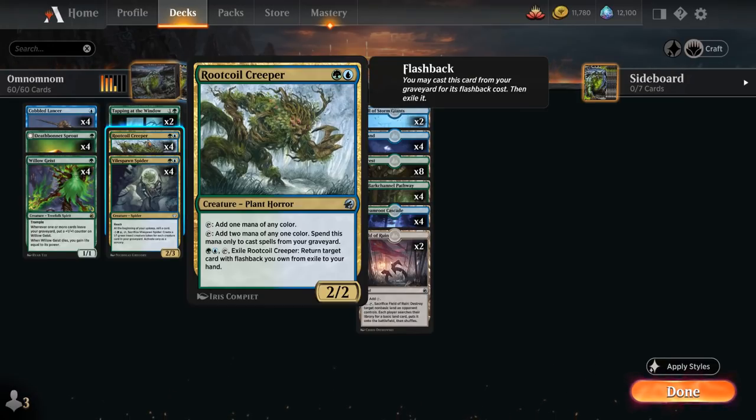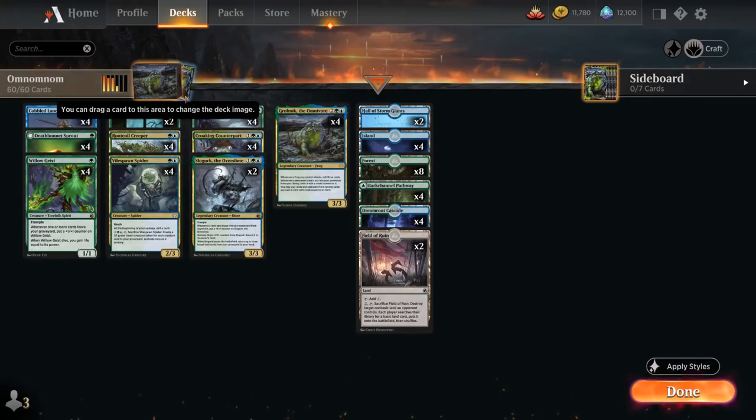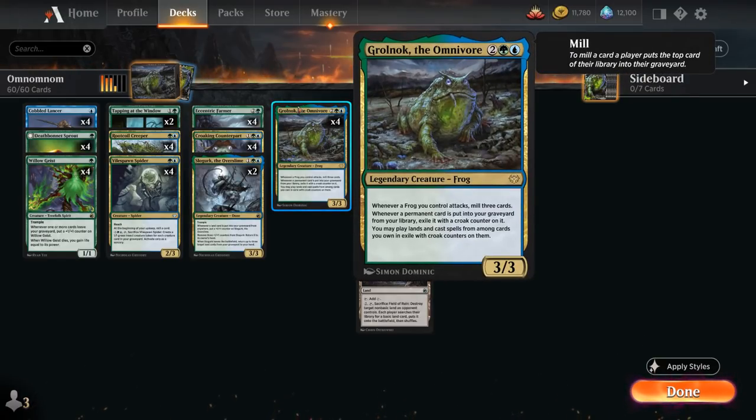We have the full playset of Root Coil Creeper — the 2-mana 2/2 that can tap to add one mana of any color, or two mana of any one color that can only be spent casting spells from our graveyard. It also has great flashback synergy, and for 2 mana, tap and exile the creeper to return a card with flashback from exile to our hand. This combines nicely with Croaking Counterpart, as well as our two copies of Tapping at the Window — a 2-mana sorcery that lets us look at the top three cards, reveal a creature and put it in hand, with the rest going to the graveyard. It has flashback for 3 mana, making it a great way to find Grolnok while fueling the graveyard. At 3 mana we have the full playset of Eccentric Farmer — a 2/3 that mills three cards on entry and lets us return a land from our graveyard to hand, synergizing with both Willowgeist and Grolnok.